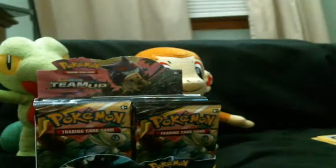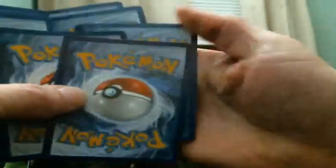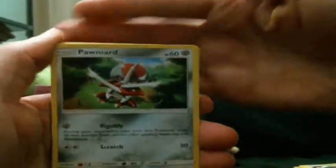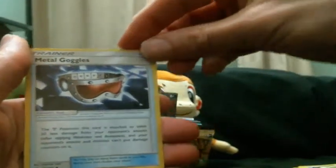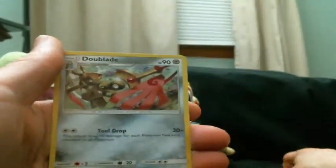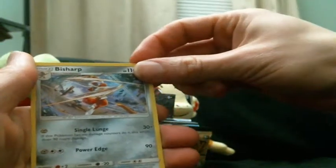This should be a really fun set to open. I did a little research on it — I like the GX ultra rares they have in this set. Second pack: Pawniard, another Pawniard, Grimer again, Ponyta, Mareep, Charmander, Charmander, Darkness Energy — that's different — Metal Goggles, Golduck, Doublade, reverse Heliolisk, and a Bisharp rare.